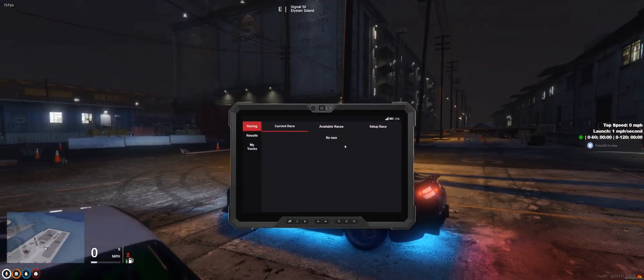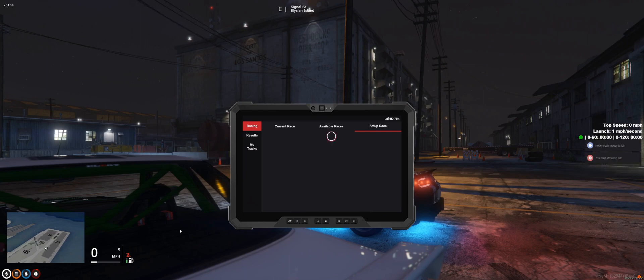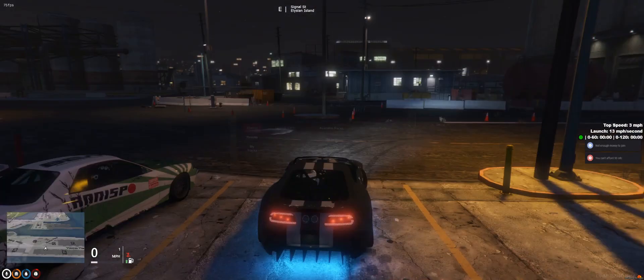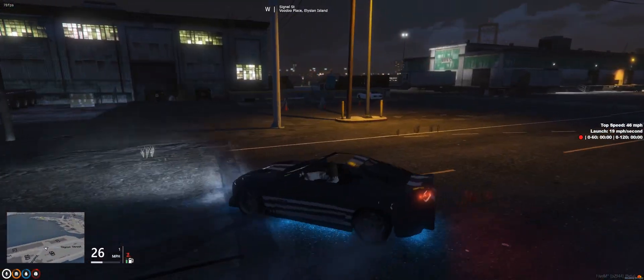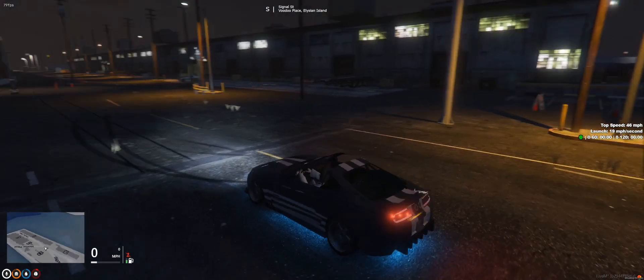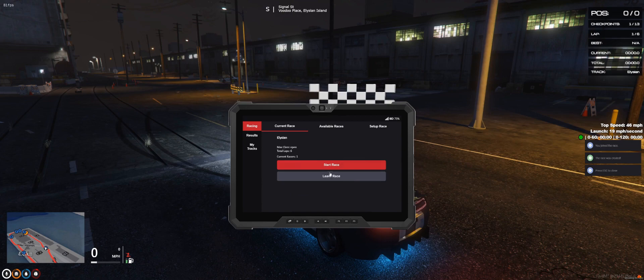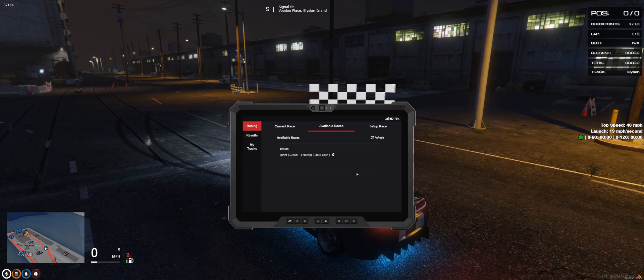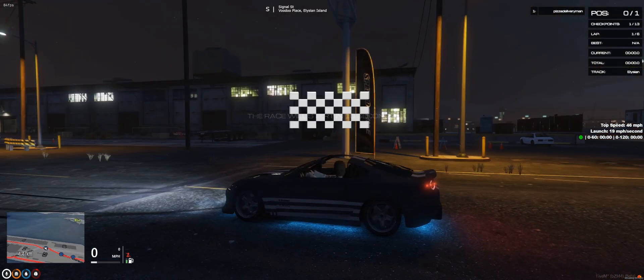There's not much more to show in the actual menu. I can start a race here, and you'll be able to start a race if you want. If you want to join a race, they pop up here — though obviously I can't join my own.